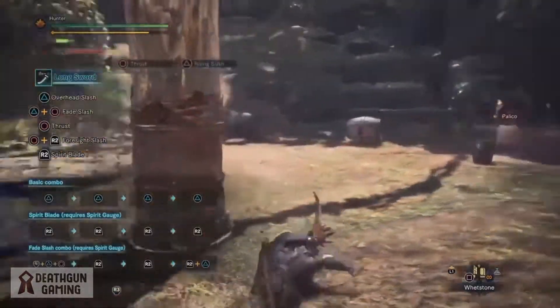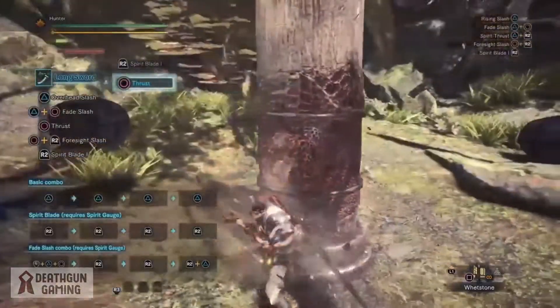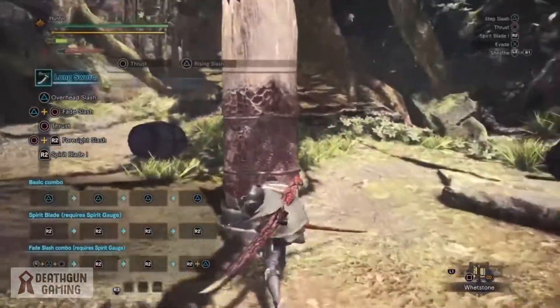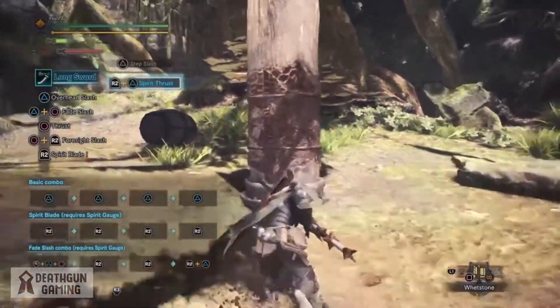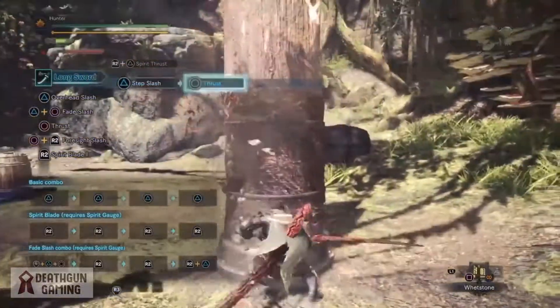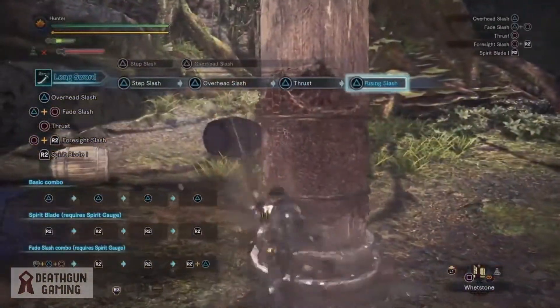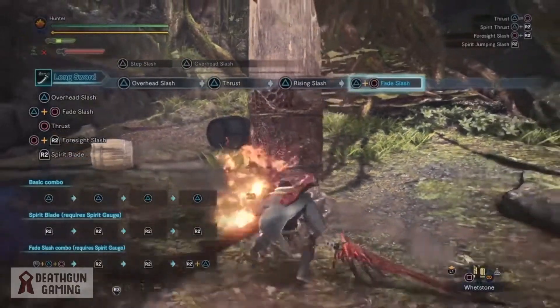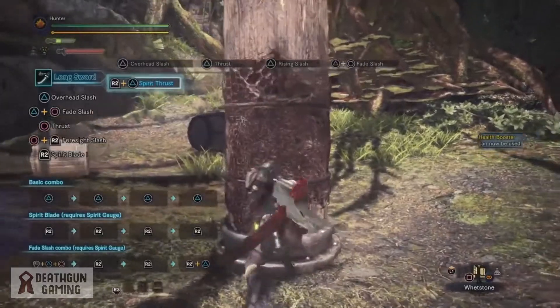Apart from the general moveset of the longsword, you also have Spirit Mode, where you charge up your blade and do specific moves that deal a lot more damage. This adds even more variety to your combos and gives you moves that deal even more damage. The spirit blade is extremely strong and should be used at the right moments — it's very cool when you pull off a combo with this weapon.